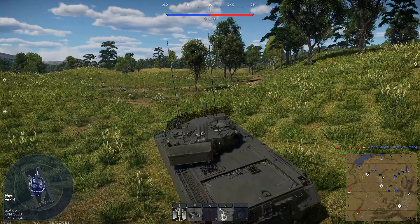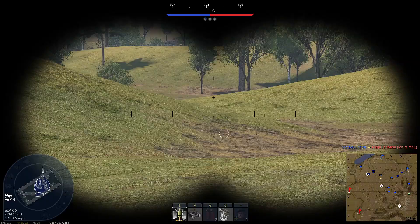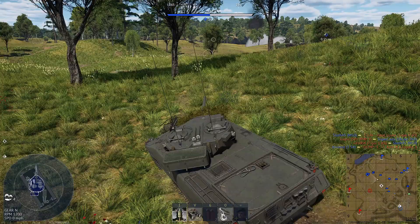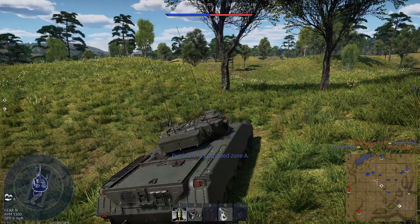Bushes really help when you have a small vehicle like this because if you're looked at, you're going to die. Machine guns might go through it, but any shell will go through this. You kind of just need to play defensively and passively — you can't brawl with it.